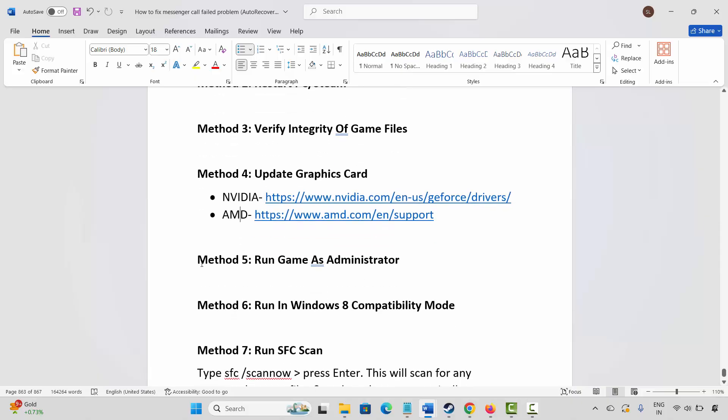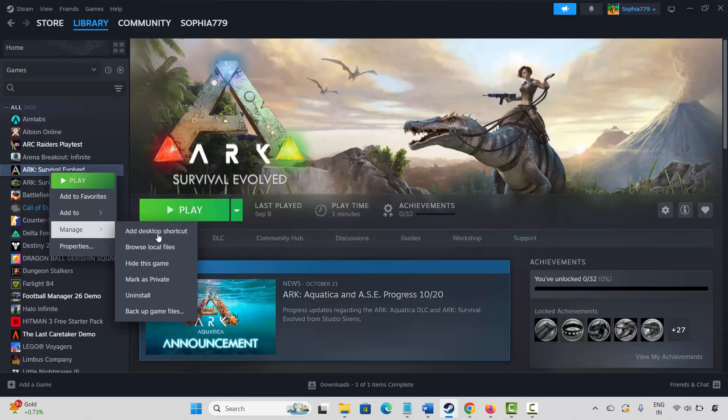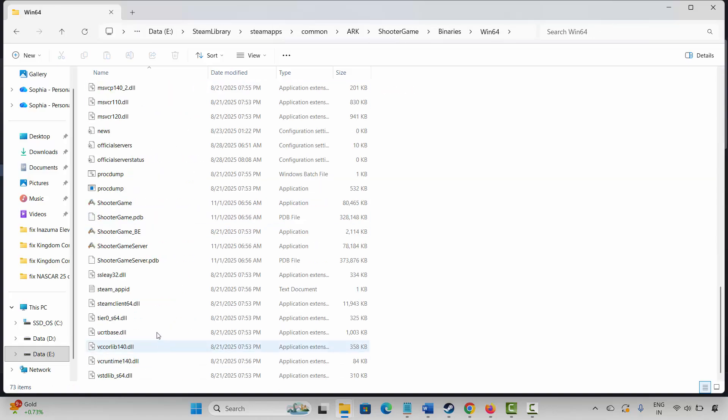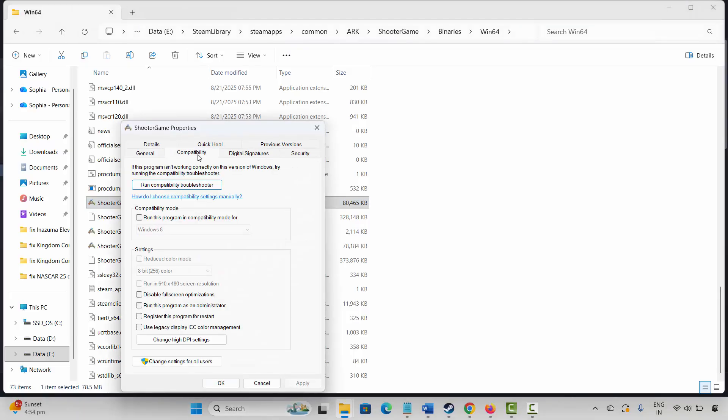The next method is to run the game as administrator. Go to Steam, under the Library section, select your game, right click on it, click on Manage, and then click on Browse Local Files. This takes you to the game folder. Select your game application, right click on it, click on Properties, then click on Compatibility, and select Run this program as an administrator. Click on Apply and OK, then launch the game and check if it's working or not.